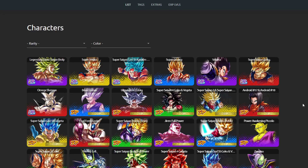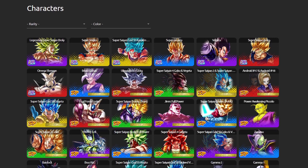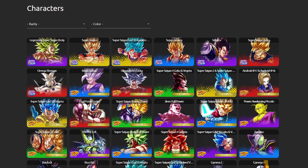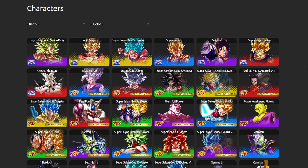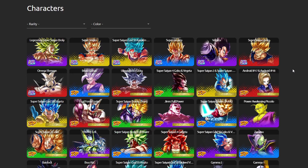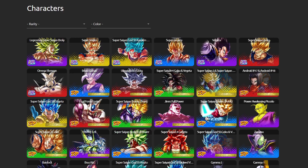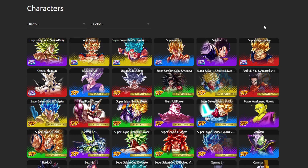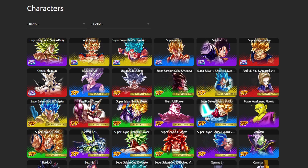For honorable mentions, we have Ultra Gogeta — he did not make the cut, still a very good unit, but the units above him are much better right now especially with the release of some Part 2 units. Fusion Warrior is kind of down bad right now, but he has the potential to move up because I do believe we're going to be getting an Ultra Fusion for Part 3.